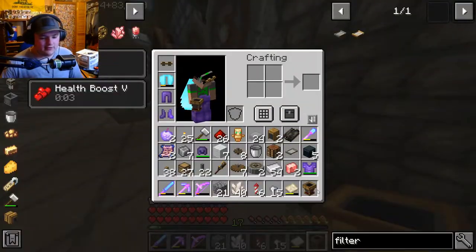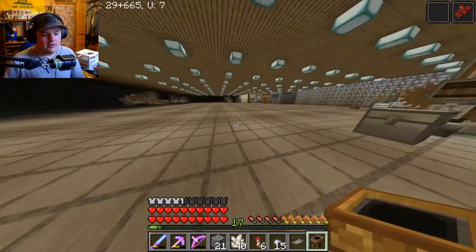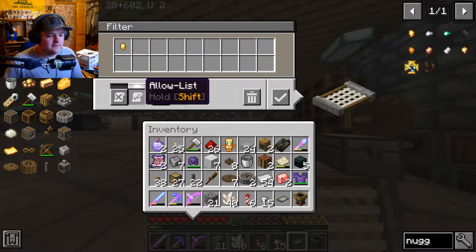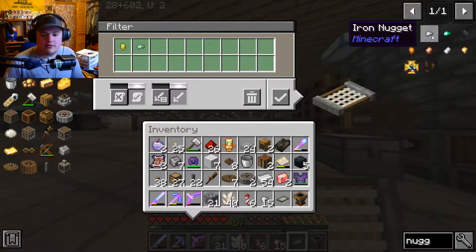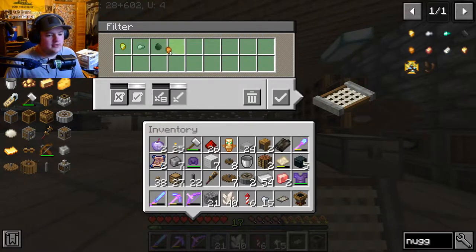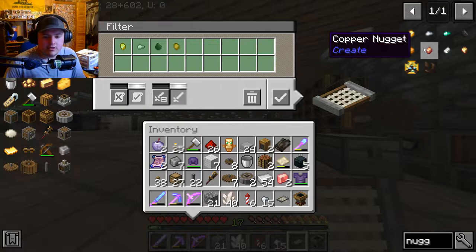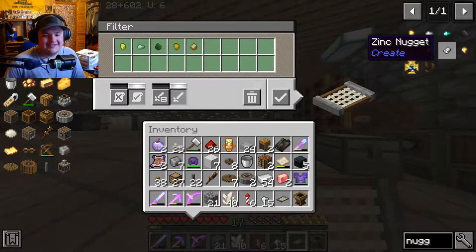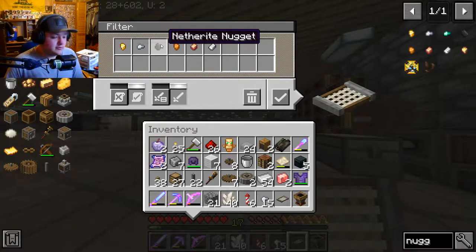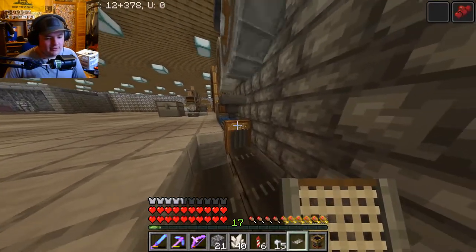I need some more quartz and redstone and sandpaper. I put down the funnel. Now I have to look up nuggets — a lot more nuggets than I was thinking. I take this filter and I can drag this in — it's a whitelist. Chicken nuggets, zinc nugget, netherite nugget — I don't even know how you make those or what they're for. I've got the filter and I'll put that on there.